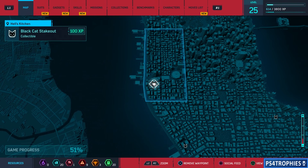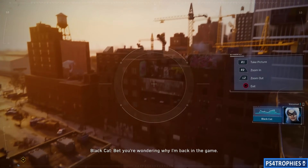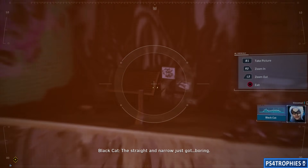The next location in Hell's Kitchen is going to be straight across from where you're located at about the same elevation. It's kind of obscure but you can see it.